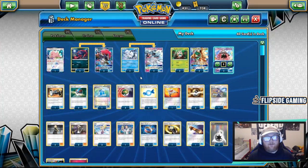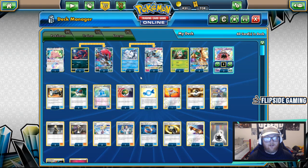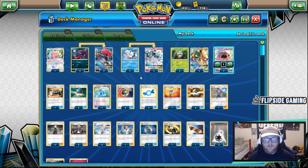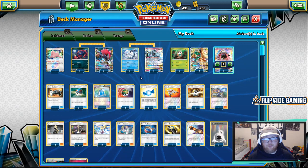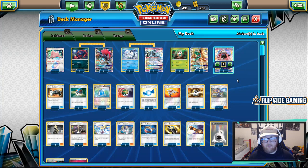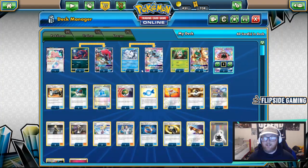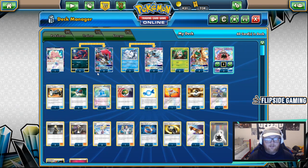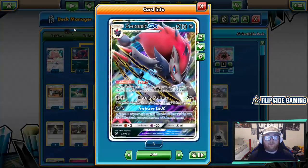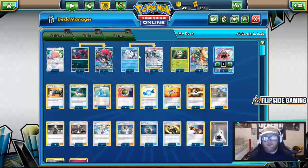This is the Zoroark Alolan Ninetales Decidueye deck I've been testing — one of my favorite decks right now. I think it's Tier 1. You can play it with more Elms and no Lillie, which frees up space for tech cards since you don't need four Nest Balls or Great Balls. My version is built to get as many Pokemon down turn 1 as possible, fill out my hand with Lillie, and hopefully get the Ninetales, Double Candy, for two Decidueye turn 2. Then you start attacking with Zoroark and placing Feather Arrow damage as needed.